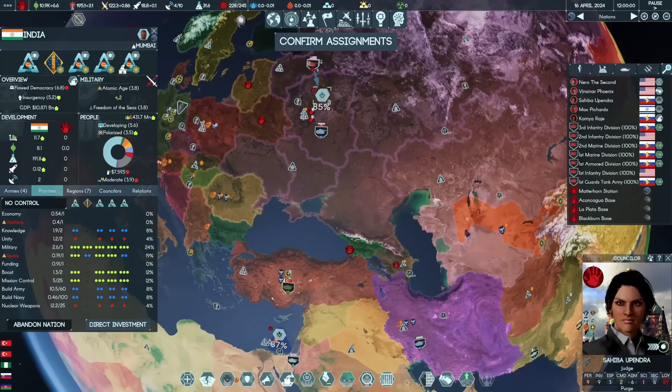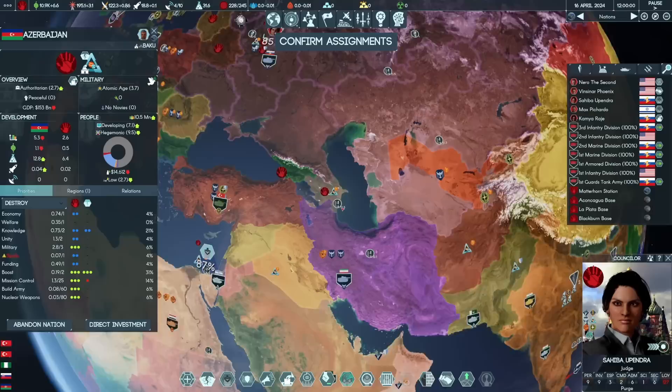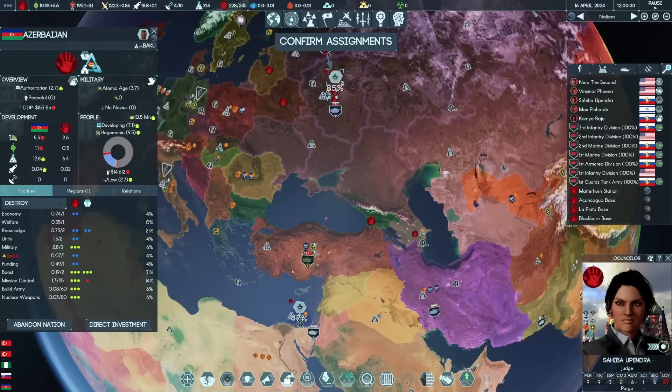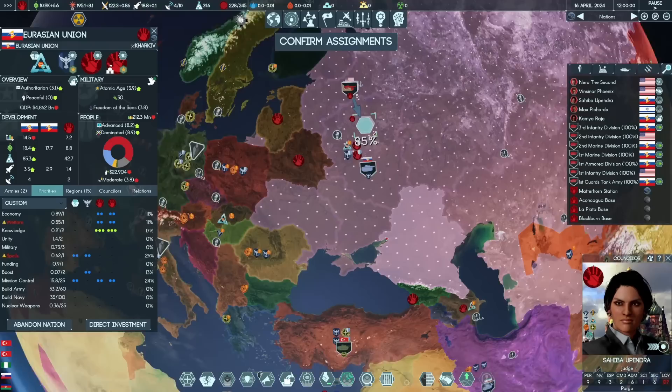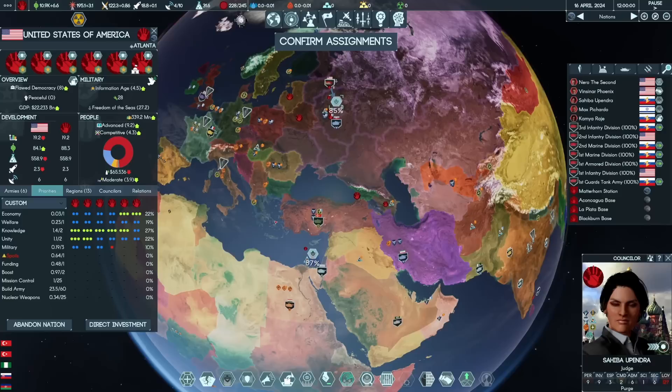We're jumping back in and we have three objectives. The first is to hunt down every little bit of boost on the planet, because we're in the genuine space race part of the game. We're going to grab an extra slot in the Eurasian Union for a greater share of boost income, and we're going after countries in the Caucasus with small amounts of boost income.